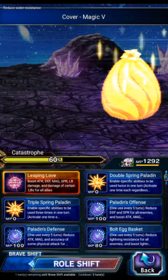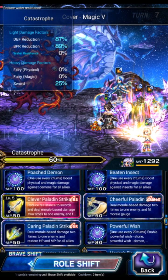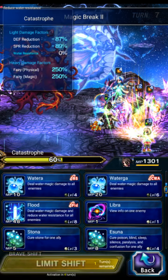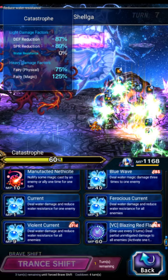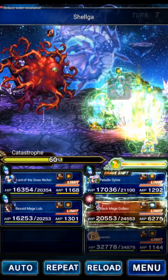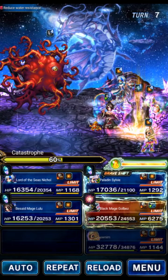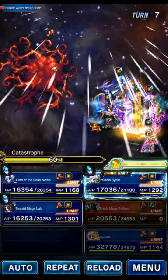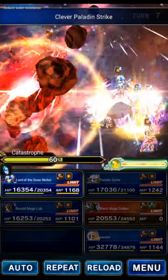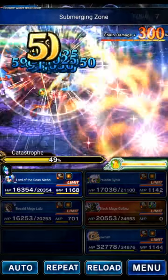Triple Bolting Strike with Sylvie — or you can triple Bolting Strike with Lulu as well just to mix it up — and Nethicite with Nicole. Remember to always make Nethicite the last action. We'll send Golbez and wait, chain, and hopefully I cap it properly. Looks right — we did it. We're technically in phase two now.